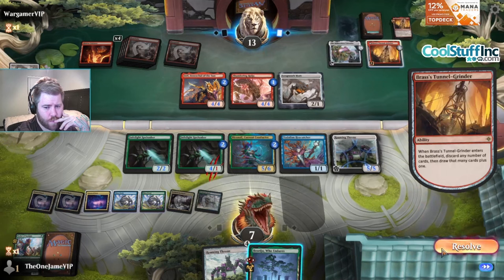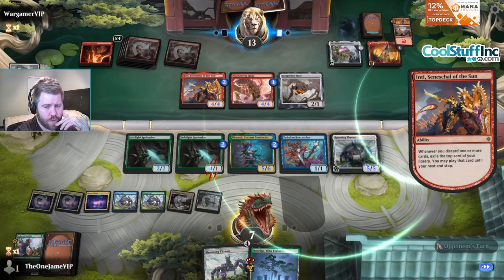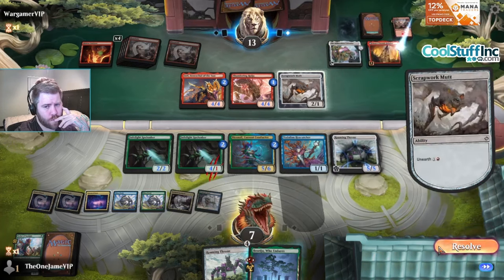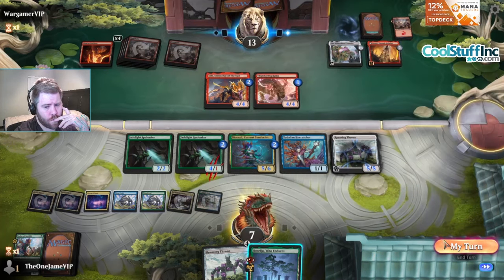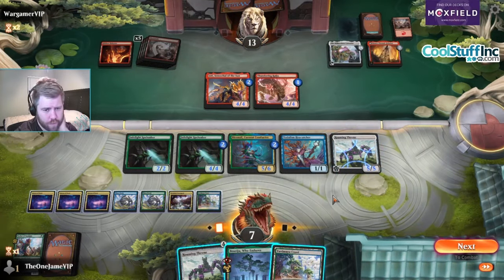Legendary, legendary. Discard draw two and exile a card. What's the most broken counter combo so far? I haven't seen any really good ones yet - keyword: yet. I'm not seeing many things I can do. Five, six, seven, eight, nine... plus five... fourteen, seventeen.